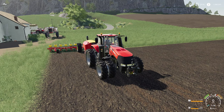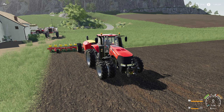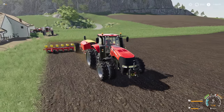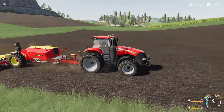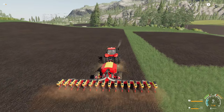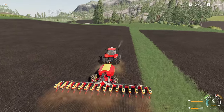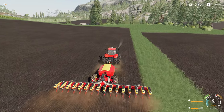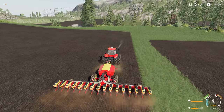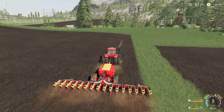Once you've got your planter ready to go and set up, make sure you've got seed in it, and if it can do fertilizer, make sure you put fertilizer in there as well. It's going to save you a step later on because you do need two stages of fertilizer on these. Select your cotton in the bottom right-hand corner, then hire a worker or drive it yourself — whatever works for you. I like using workers for this.